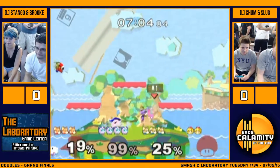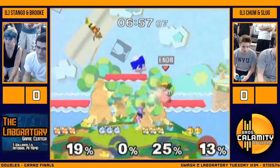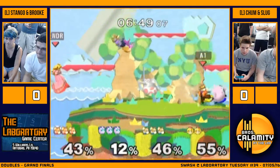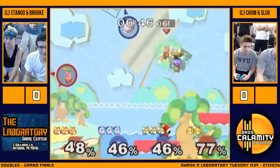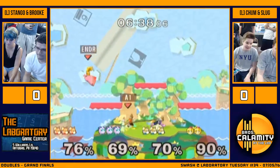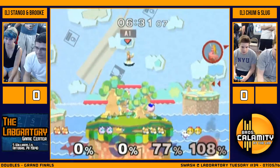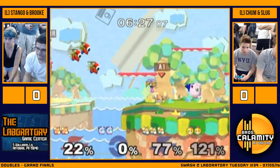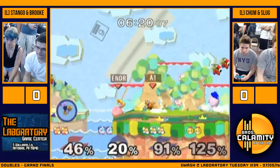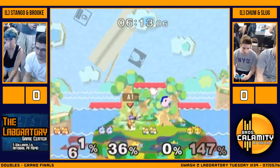But we know Stango better than that. Down tilt into nair into up smash. Drill. Making good use of the fair there by Stango, getting that extra percent. Great stage control. Brook gets back to stage. These guys are looking a little more confident — the game's about even. Jab up smash — that's always going to work there.